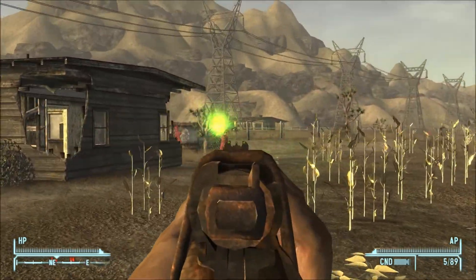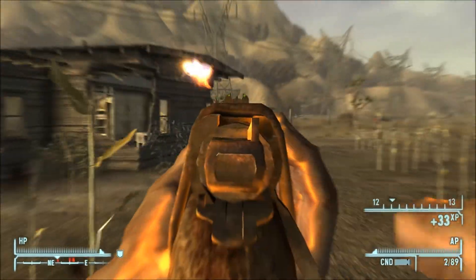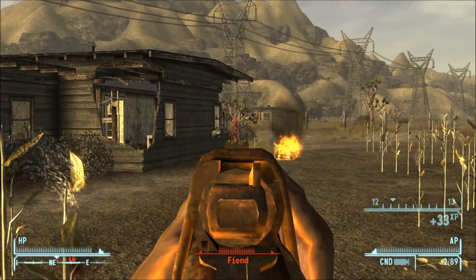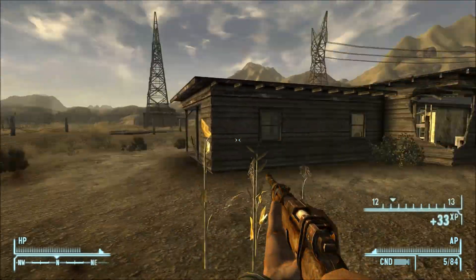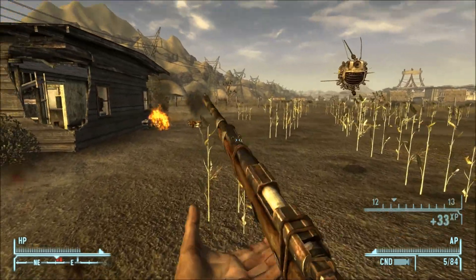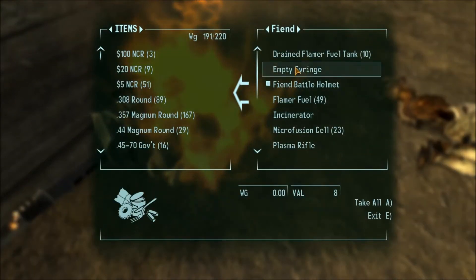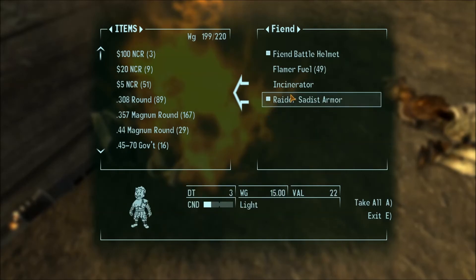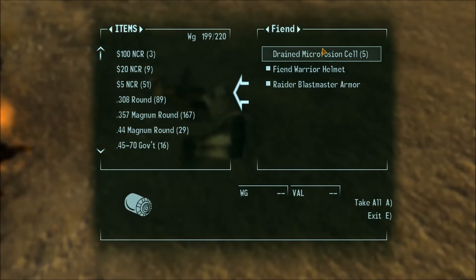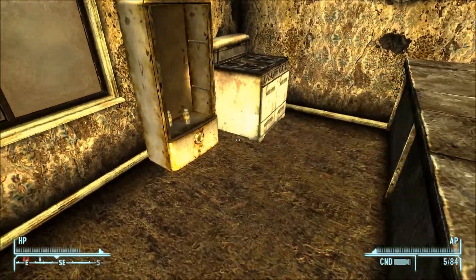He has a plasma rifle. Don't shoot the incinerator — I want to keep it, I want to sell it. If they shot that incinerator, I'm going to be mad. When enemies have good weapons, your followers will just shoot them to where you can't sell them. I'm sure that's not the actual reason they do it, but that is what they do.